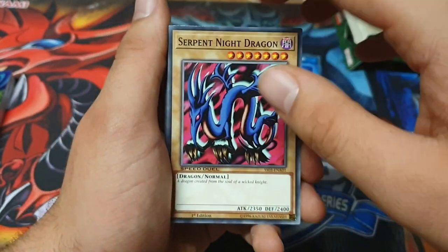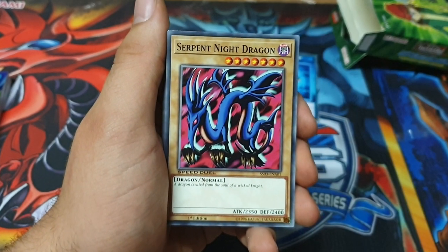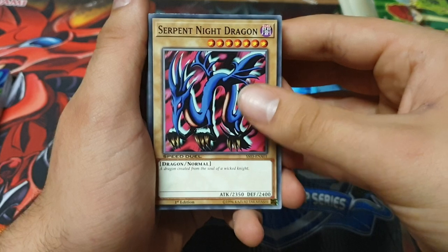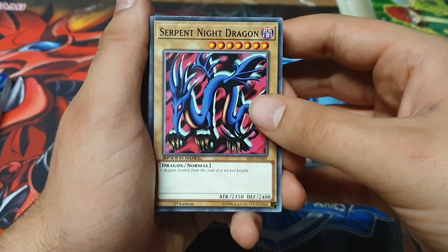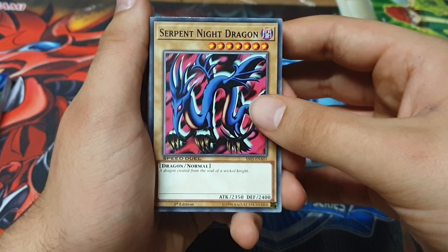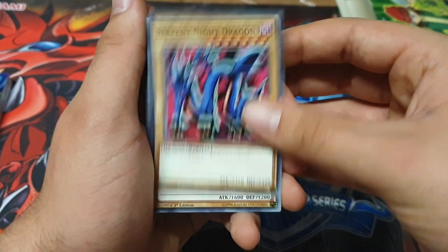We've got a way to add Serpent Night Dragon to hand, and then activate the skill. So you've got Serpent Night Dragon and then a pop every turn. What level is Serpent Night? Seven — and you need level seven to tribute into it. This could be pretty cool.